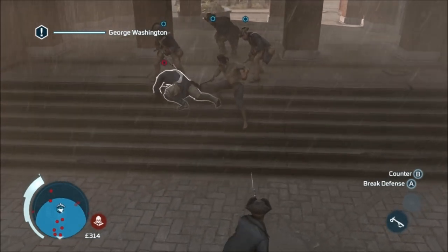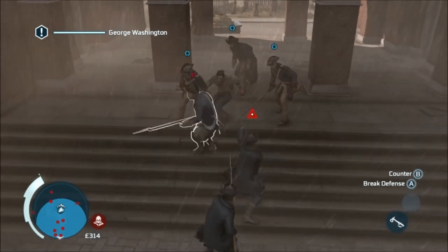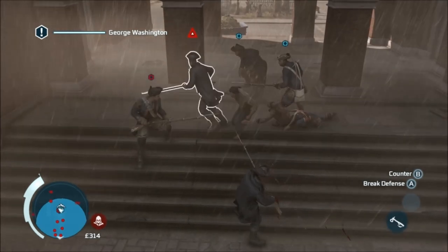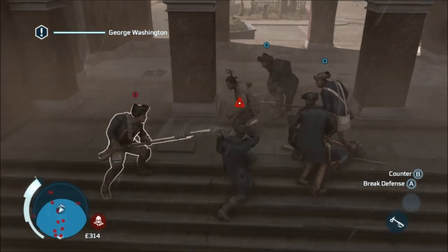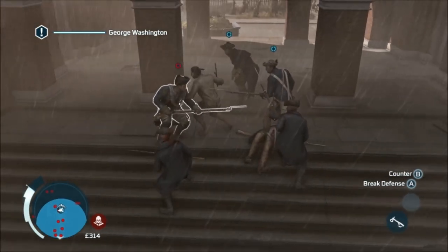Anyway, once you've tackled him, the militia that you've passed will come and fight you, which is kind of awesome. I'm kind of freaking out here because I'm worried Hickey's going to kill one of the bodyguards, so I fail all my counters really convincingly. And I think I killed one of Washington's bodyguards, but it didn't register, which is good news.